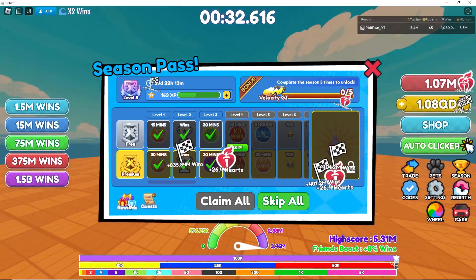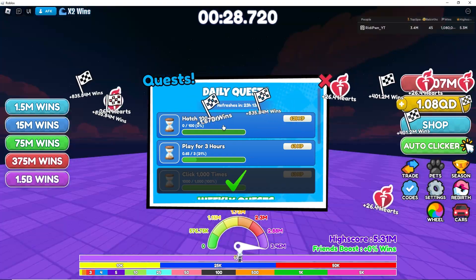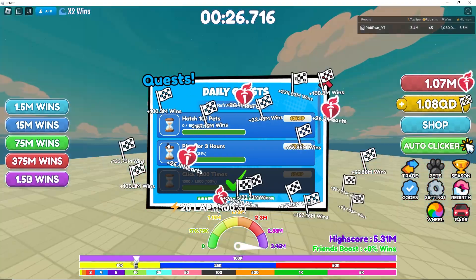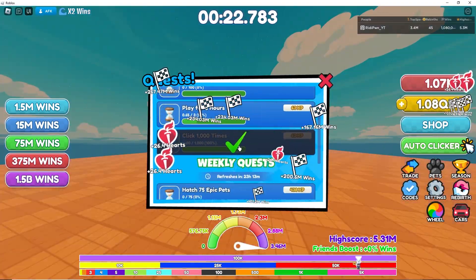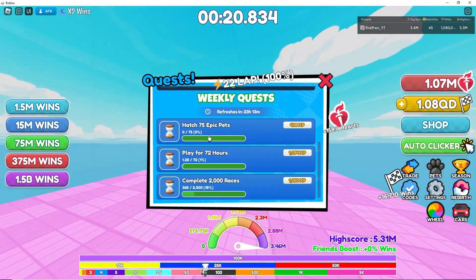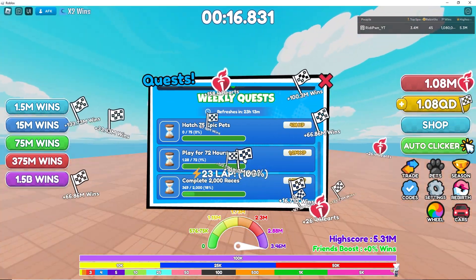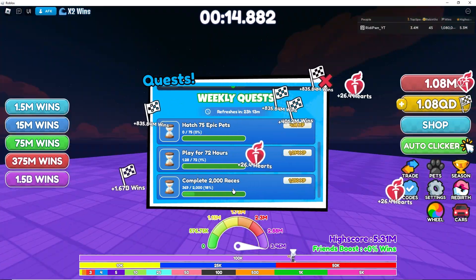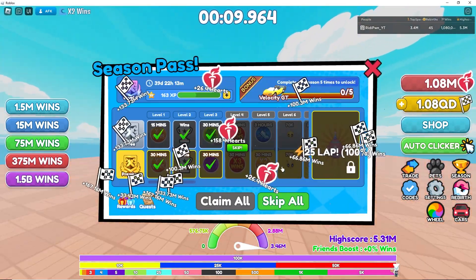We have the rewards here and we have the quests here. Hatch a hundred pets for daily, and play for three hours — easy peasy. Weekly quests: hatch 75 epic pets, play for 72 hours, complete 2000 races. No issues whatsoever, that should be a breeze.